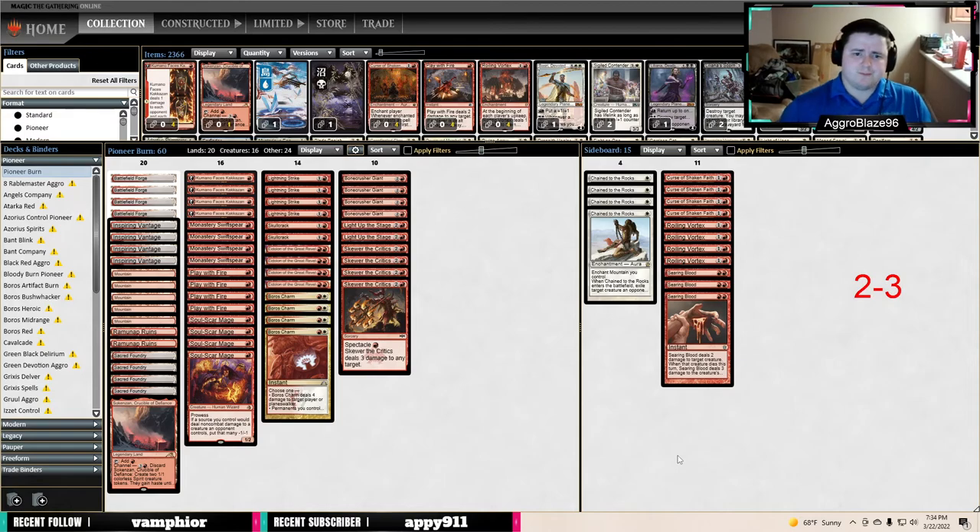We had a two-three league and that's not the best showing, but I feel pretty good about this deck — it feels pretty solid. We didn't play against Phoenix once and we didn't play against the Five-Color Humans deck at all. We played Blue-White Control twice and lost both times in game three. I think it's a safe change to cut the three Searing Bloods and play three Rip Aparts. I really like the four Curse of Shaken Faith and four Rolling Vortex. We just had to draw a little bit better and our opponents need to draw just a little bit worse — we probably would have had a four-one league. But yeah, this was the new Boros burn.